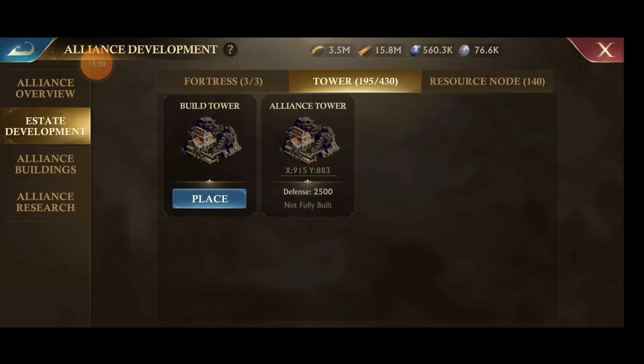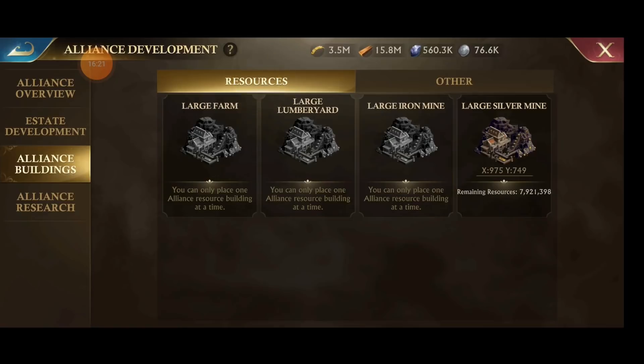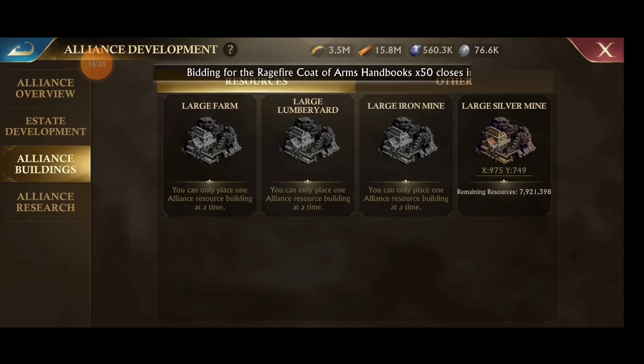We have 430 towers but only 195 built — there are so many towers available. When we were short on resources, I went and found about ten large farms close to our territory and built towers at every single one to bring them into our resource nodes and start generating extra resources. Building resource tiles and gathering inside of your territory generates extra resources for your Alliance, so if you're low on silver, put a silver mine down and have everybody gather in it.